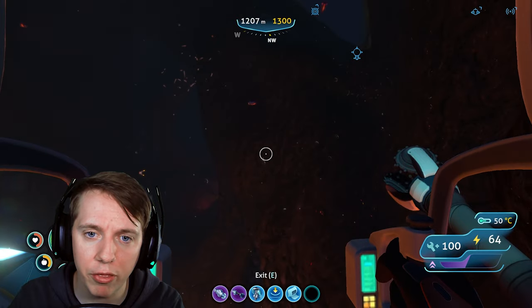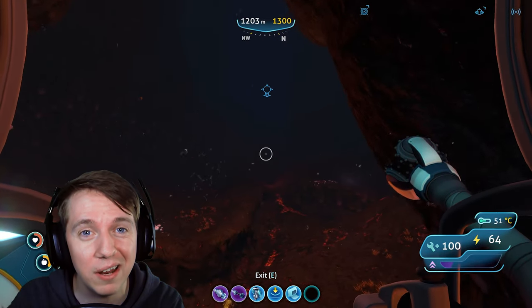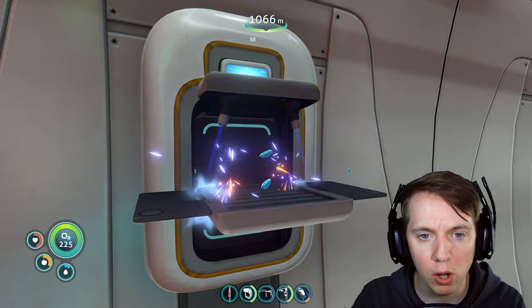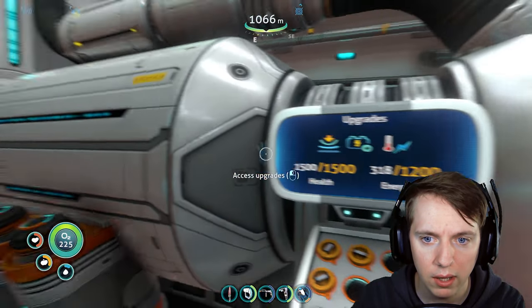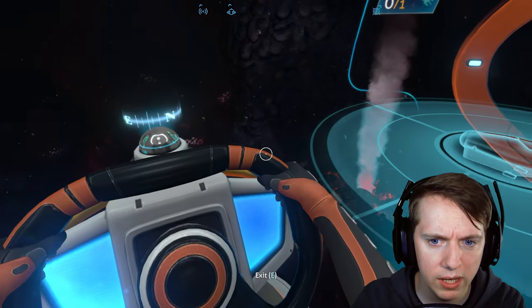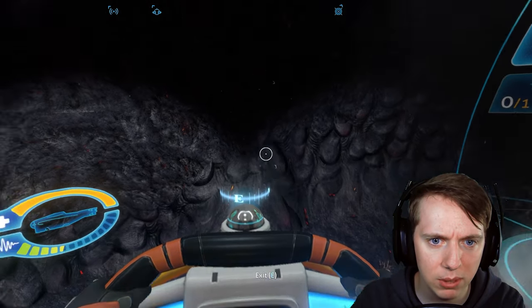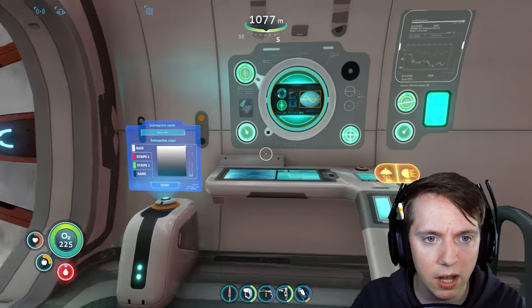We'll head back to the Cyclops right now, make the thermal reactor module for the Cyclops, get it charging, and then head back to the main base. Let's grab our kyanite from our prawn suit, along with the wiring kit and polyaniline, and head to the fabricator to make the thermal reactor module. I don't know if we're in a hot enough location. I think we just need to bring this a little bit lower to this little volcano right here. And then we can use this heat to charge up the Cyclops - 23, 24 percent. Oh, it's charging!